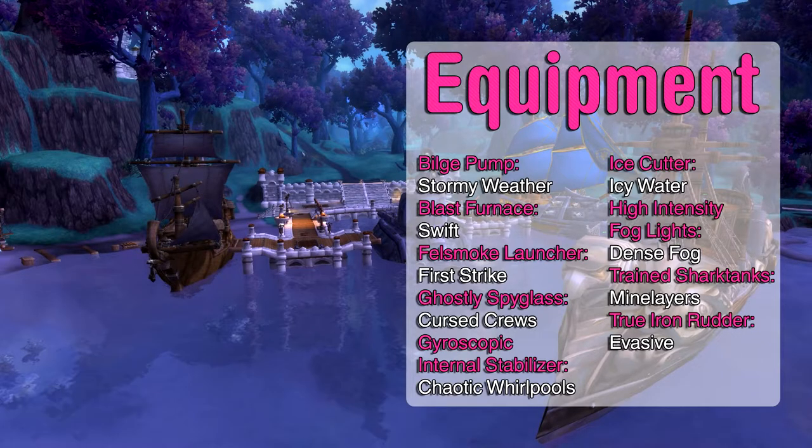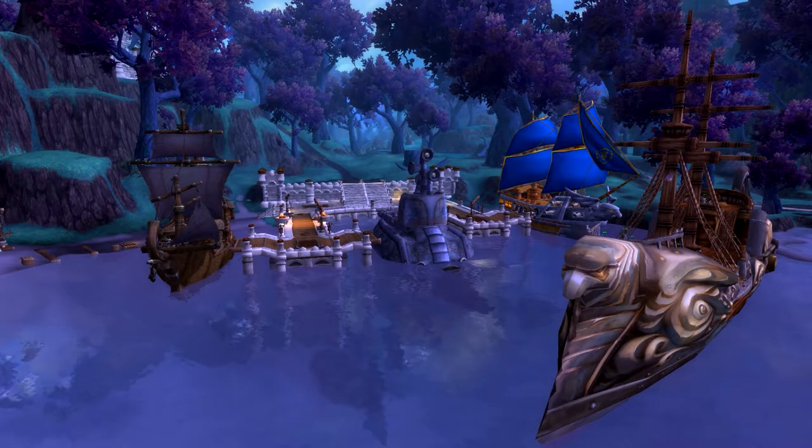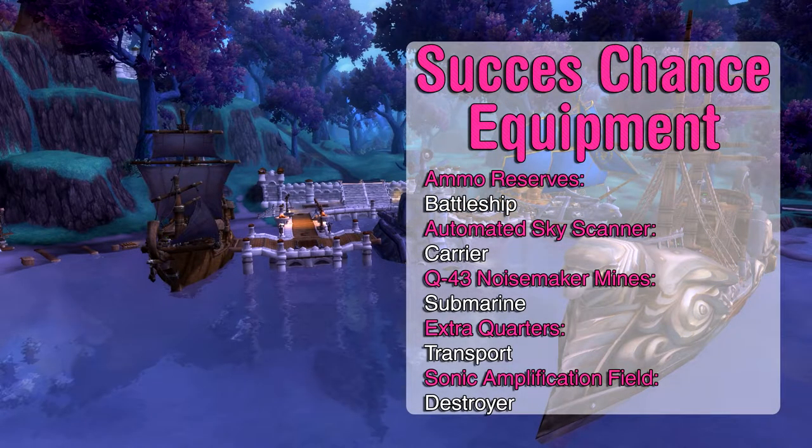From the start, you'll only have the Blast Furnace available to you, as a reward from completing your fleet quest. The rest of the equipment is obtained by killing elites in Tanaan jungle. There's also a bunch of equipment that increases the success chance of missions. These items are obtained when a ship is upgraded from common to rare, or from rare to epic. But you're not guaranteed to get any of the equipment, since it's random.